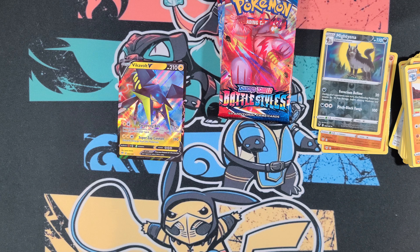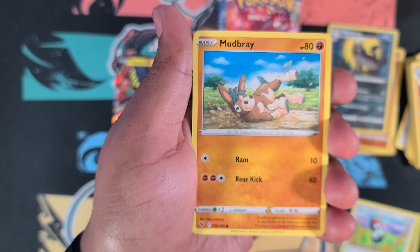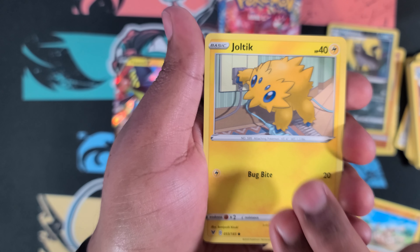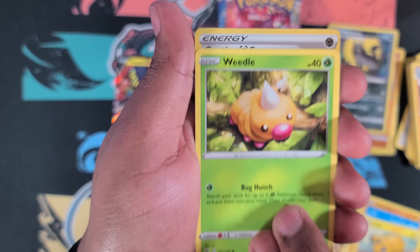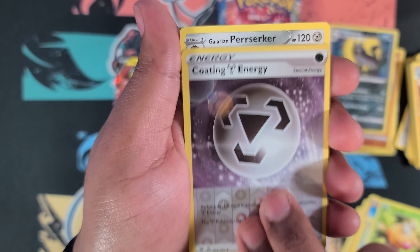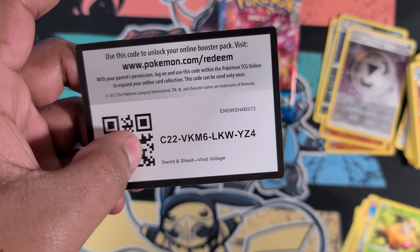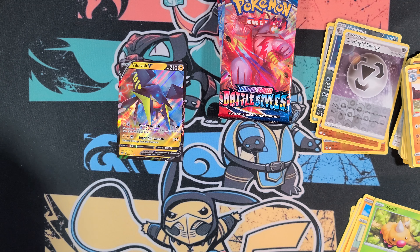Are we leaving Battle Styles for last? One hit for the whole video — wouldn't be our worst one yet. We got Peck, Mudbray, Joltik, Weedle, and oh — this is a nice card — Coating Energy! And a Galarian Berserker. That's a kill right there, get it while it's hot.